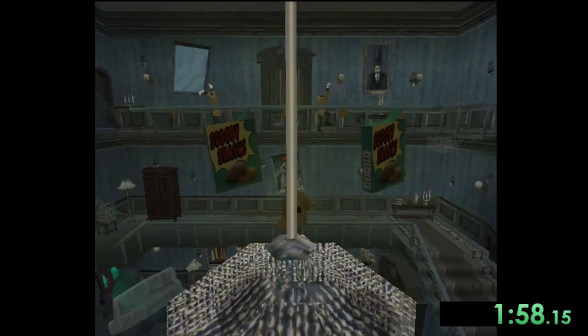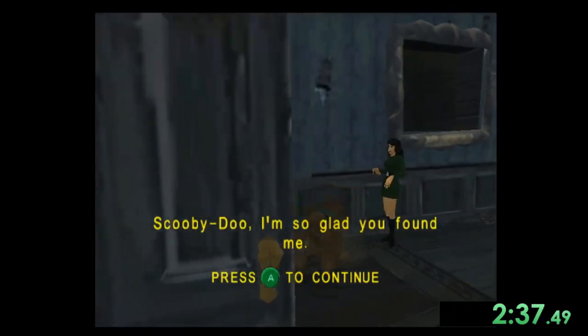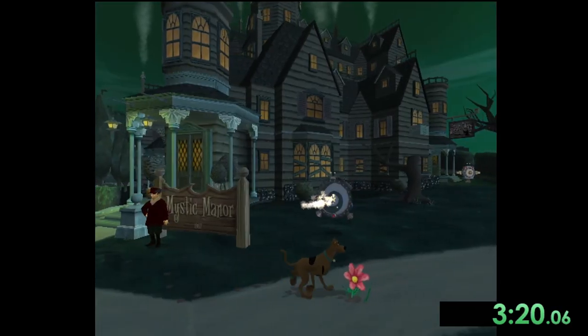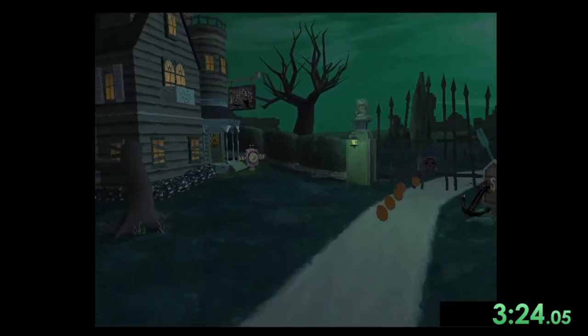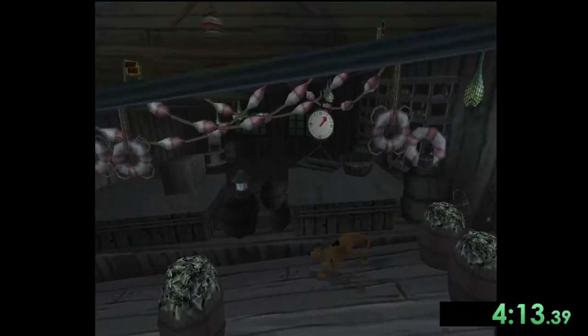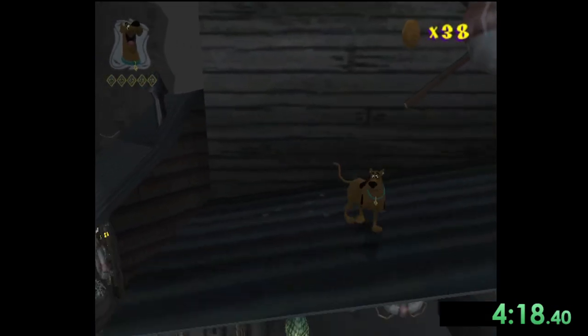Once inside the manor, we collect a key as well as some more snacks to get into the main door, and then we use the key to open the door and talk to Holly who gives us some clues. We then head outside to grab a shovel and dig at this flower which gives us another key, opening up the gate to the Smuggler's Cove. Inside the Smuggler's Cove we come up on our first skip, where we use this fish barrel to jump on top of the roof to collect some snacks.